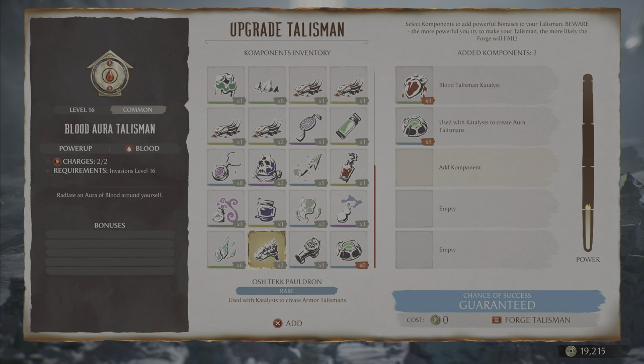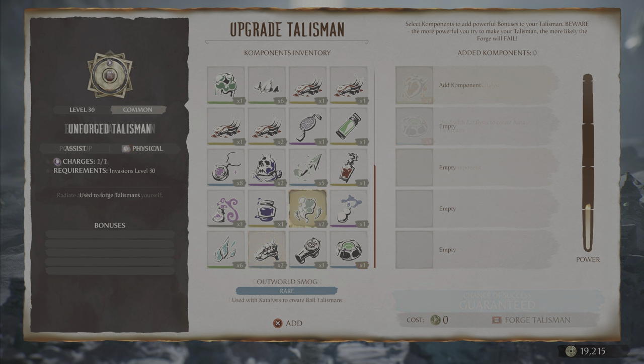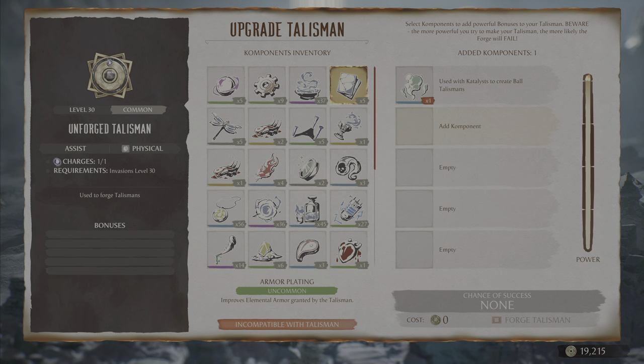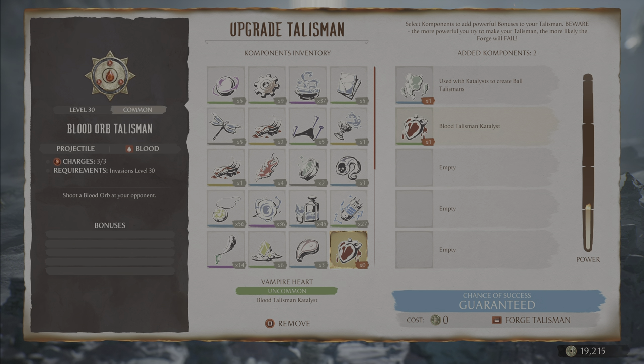Let's try making a talisman using the outworld smog, which needs to be used with a catalyst to create a full talisman. Let's use that with the blood option and create the talisman.